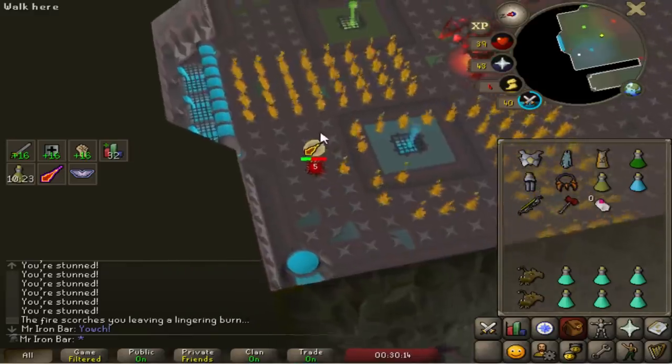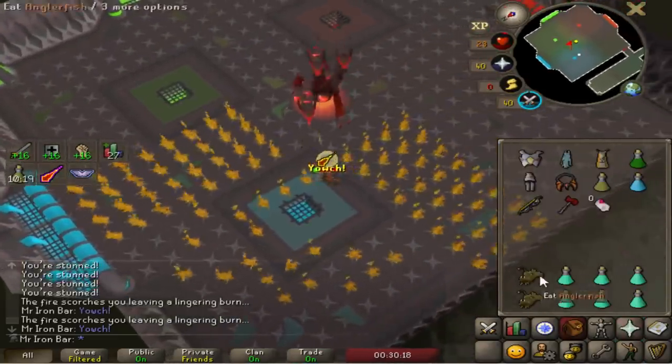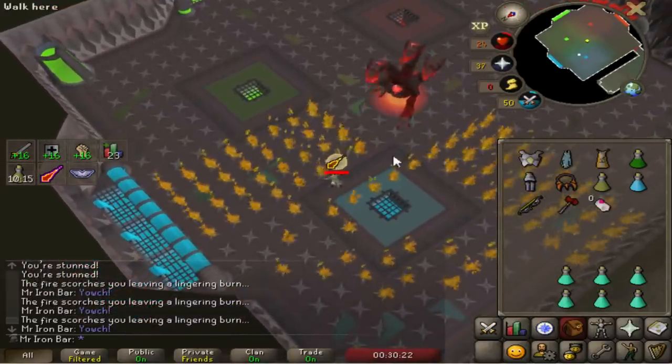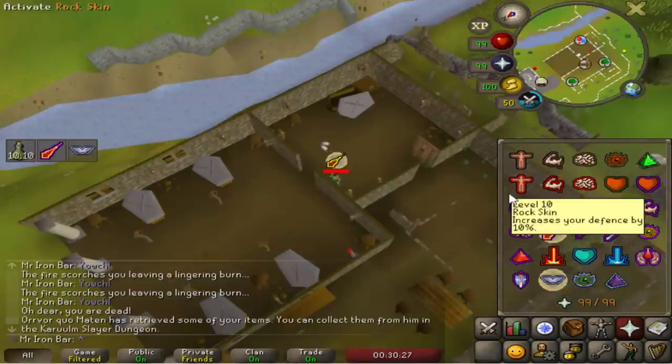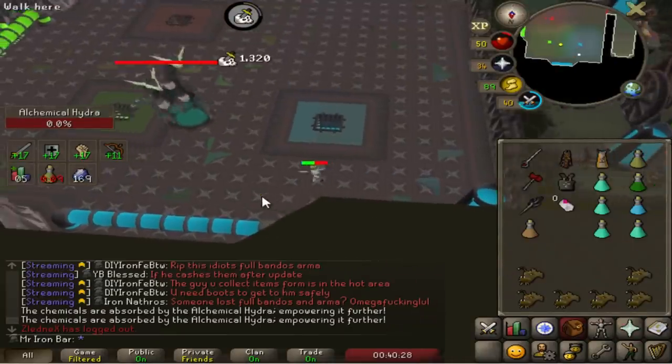I see — I need a stamina pot for this. Oh my god, I'm dead. I didn't know about that flame attack. Whatever — that's okay. Just got the first kill ever.